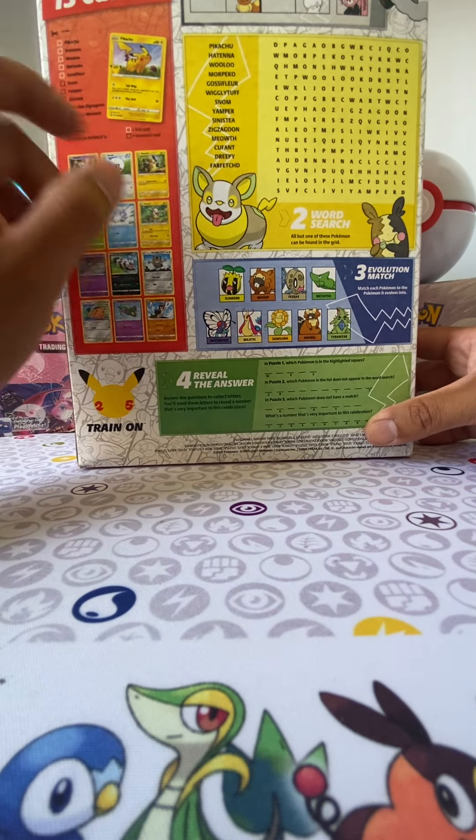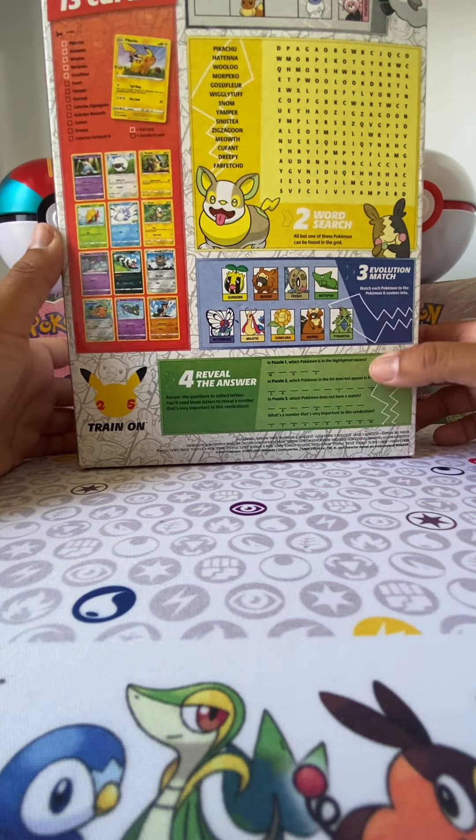Not for the cereal. I know this cereal box comes with a Blackstar promo card — Pikachu. I'll just open it. It comes with that, so I was like, you know what, let me see how the pack is and let me get that Blackstar promo. You guys know I love the Blackstar promos, so let's go ahead and open this up.